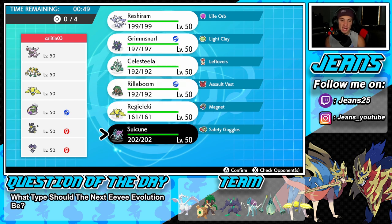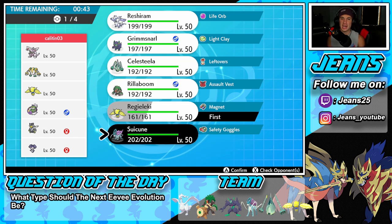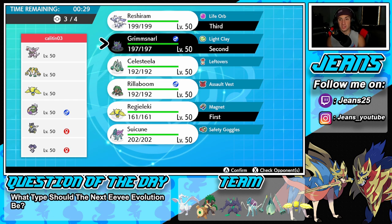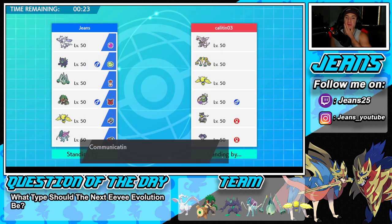I don't want Palkia rolling in here since he has Tailwind. I could go Regileki and take speed control from there. Let's go Regileki and Grimmsnarl for screens, Reshiram in the back for sure, and Celesteela as the final Pokemon. This Regileki is bulkier — it can eat a Grassy Glide or a Wicked Blow from Urshifu. He does have the dark and fighting Urshifu.